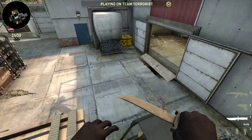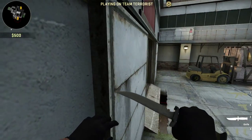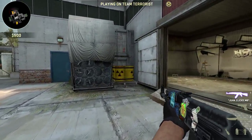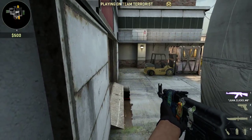Hey yo guys, Garlin here today, and today I'm going to show you a little spot that you can hold a sight from. All you have to do is just come up to these toxic boxes and sit here and wait.